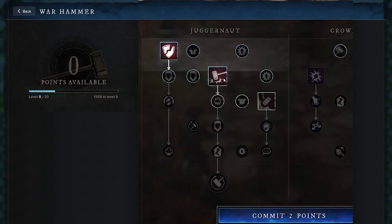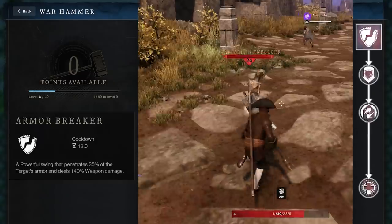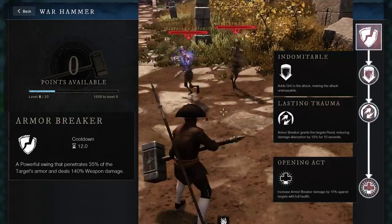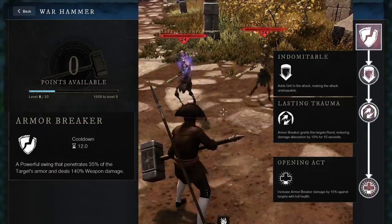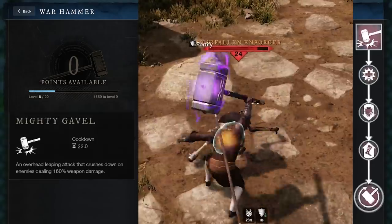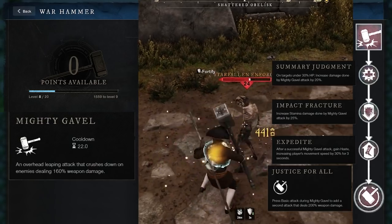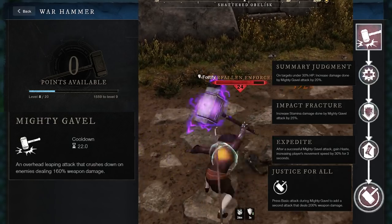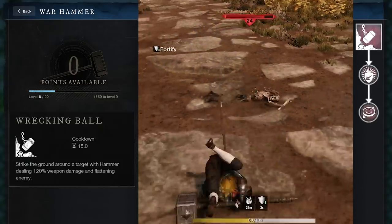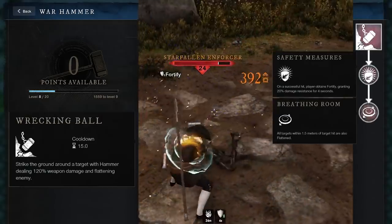Now let's look at the other skill tree for the Warhammer — this one's called Juggernaut, and it's more about DPS. The first ability is Armor Breaker, which reduces the target's armor. You can upgrade this to also apply Rend to the target, which increases the damage the target takes. This should really be your opening ability and you should keep these debuffs up as much as possible. Mighty Gavel is a big attack that does a bunch of damage, and the final upgrade is the ultimate ability which adds a second massive attack. Wrecking Ball smacks your target down to the ground, and when upgraded, it also smacks nearby enemies for a bit of an AoE effect.